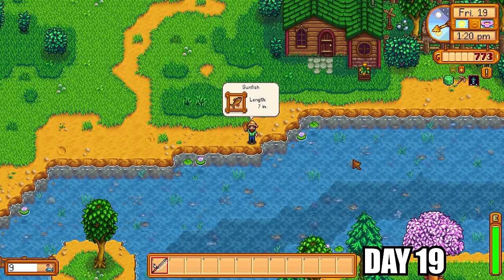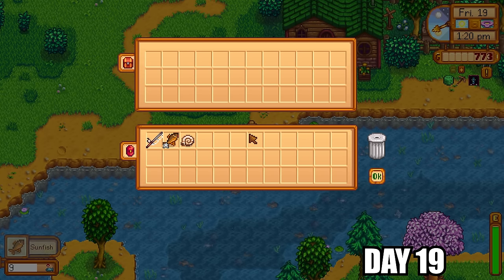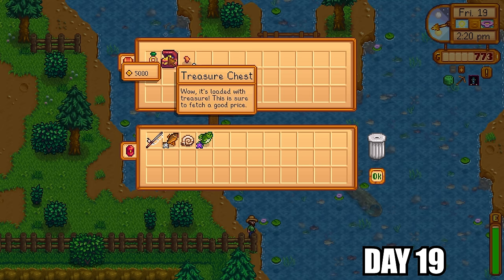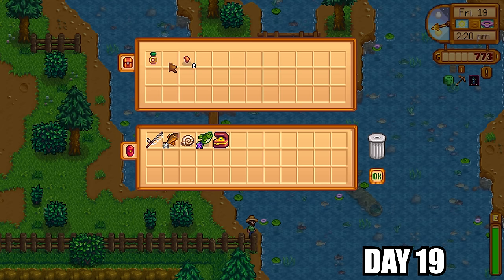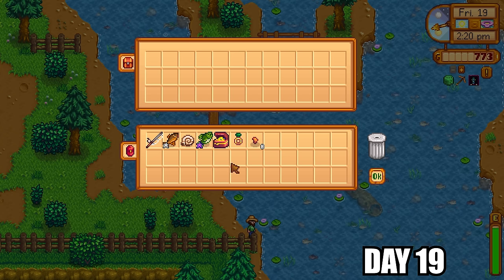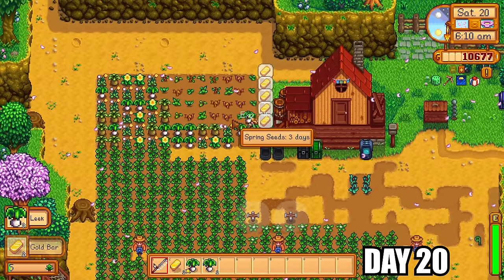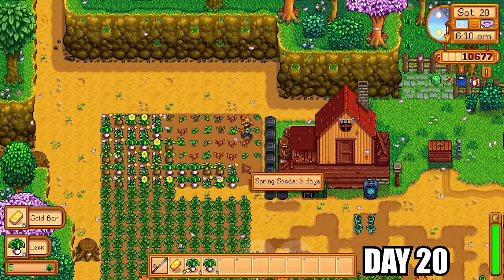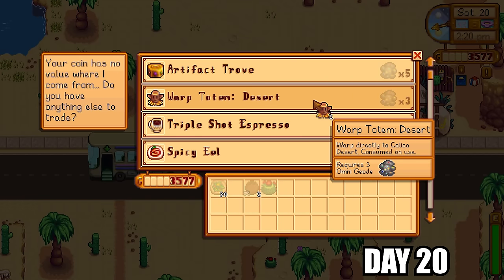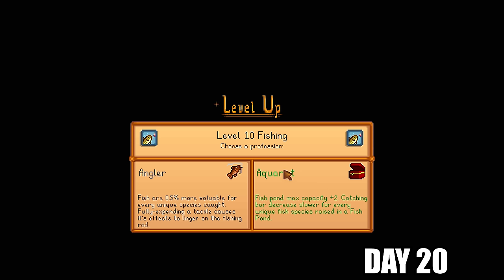I spent the rest of the day fishing and got the sunfish, which I needed for the fishing collection. Then look what I got pulling up a large mouth bass — a treasure chest. This is extremely rare, as rare as a prismatic shard, dinosaur egg, or ancient seed. It's worth 5,000 gold. The funny thing is if you try to gift a treasure chest to someone, they absolutely hate it. So if you ever get one, just sell it — do yourself a favor.